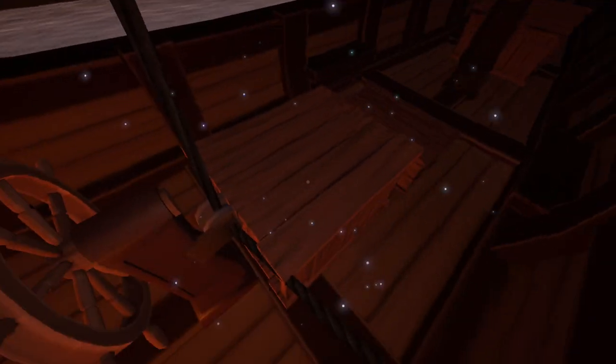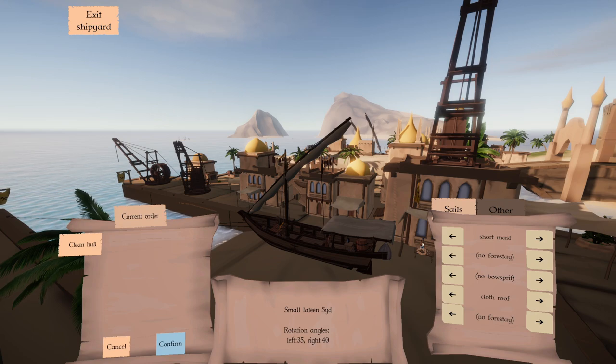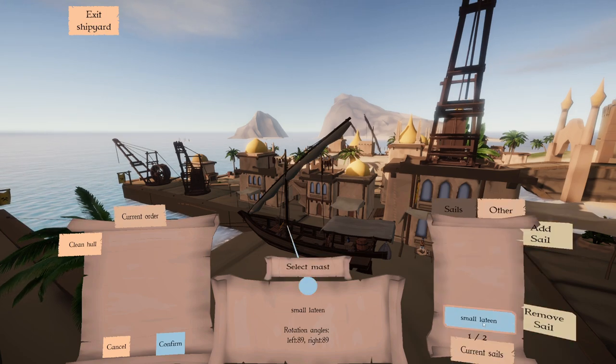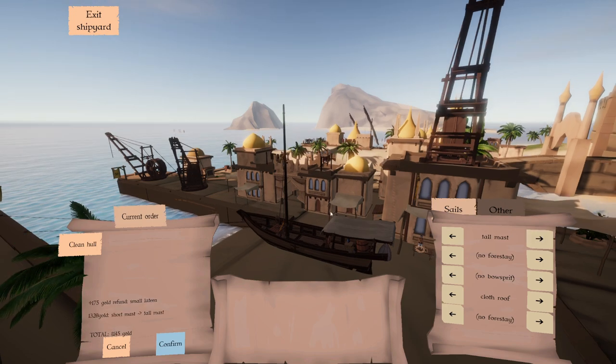Yes! Now morning time. The first thing we need to do is remove the existing sail. This mast could have two sails on it if I wanted to, but I'm actually going to go ahead and raise the mast to make it a tall one. And it'll tell you how much gold everything is going to cost over here.